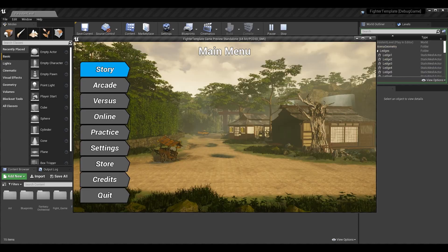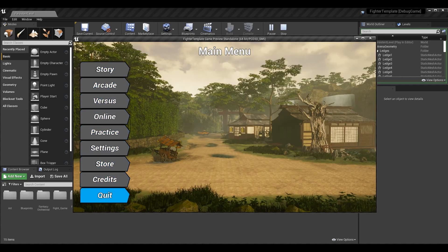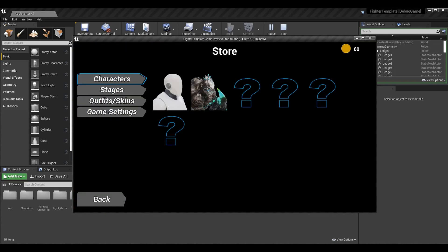Once we reach this results screen our coins are going to be added to our total - you can see there's a little plus 20 right here indicating that. Now I can go back to the main menu, go into the store, and I have 60 coins. We already had the ability to track how many coins we had. Let's quit the game properly - the game has been entirely closed. I launch it again, go to the store, and I have 60 coins when the game starts. We've saved the currency and loaded it back in.